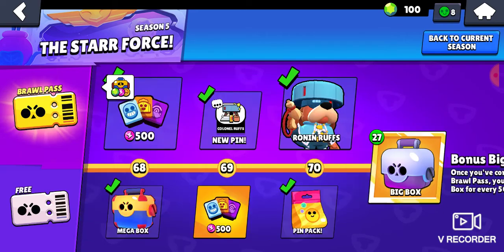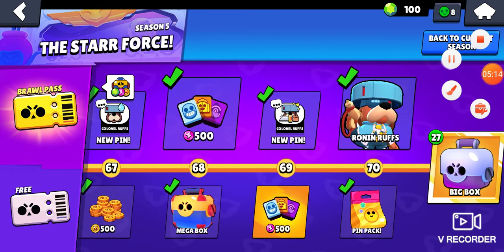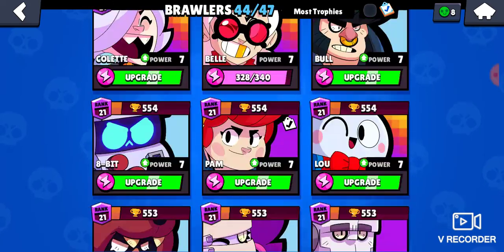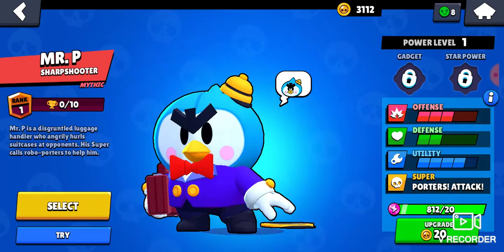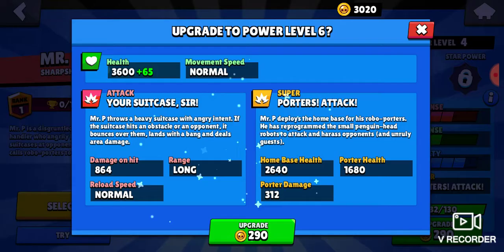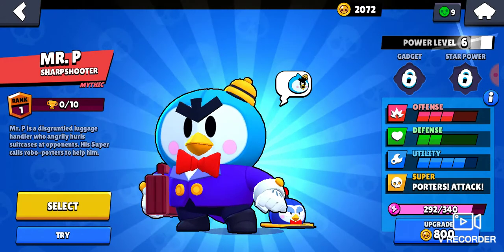Wait, I should probably upgrade him. Let me pause this. I'm going to upgrade Mr. P. I hope I can get him to power level seven so I could get the gadget and everything. Okay, I can.